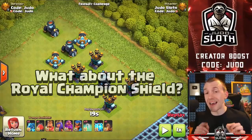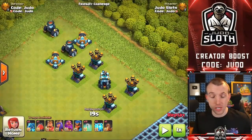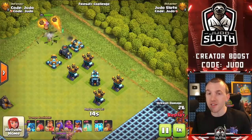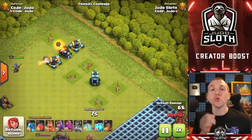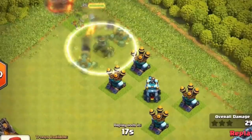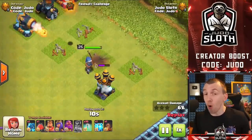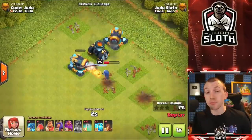This is where it gets interesting, and I think this will be a pro way to use the invisibility spell: the Royal Champion's Shield. Certain buildings can be hit with a one-shot due to the shield. If we place the invisibility spell onto the cannon and the mortar, then use the shield, it bounces around the defences to one-shot the air defences. That will definitely be a major use case. This gameplay also demonstrates the extra five levels on the Royal Champion — she will now one-shot the bomb tower with her shield, which previously she could not.